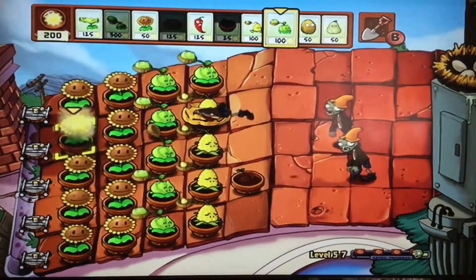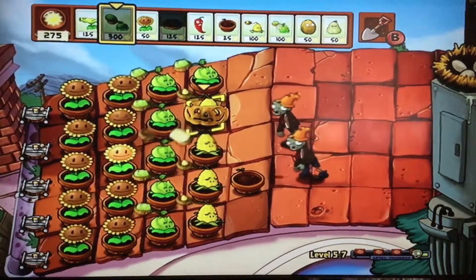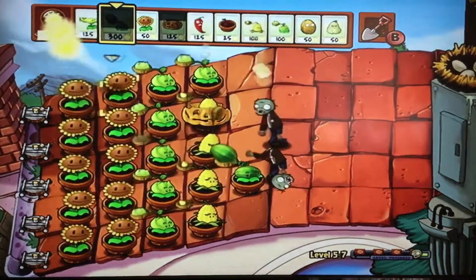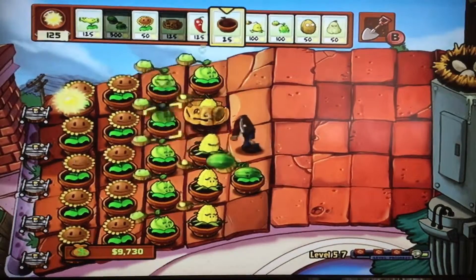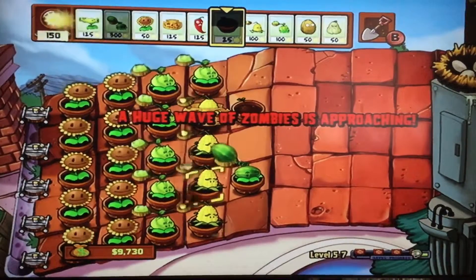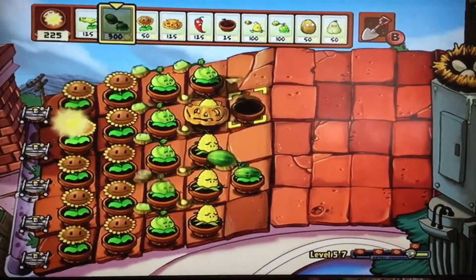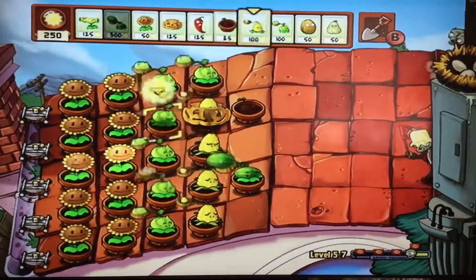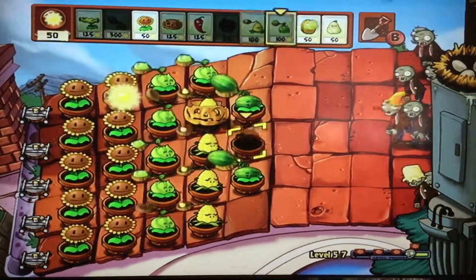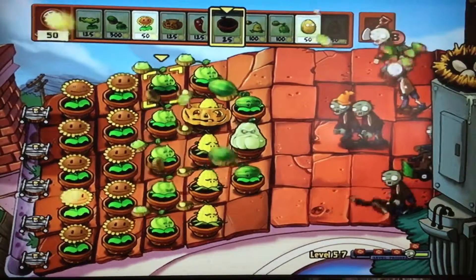Now I'm going to try to save up a little money for melon pults, because they cost 300 sun. Just one more sun and I'll be able to build one. There we go — stick them right there. They're very powerful, but they cost a lot, so sometimes it's better to put them on the rows that are further back. Sometimes I just use my extra sun on random plants — any plant is good.